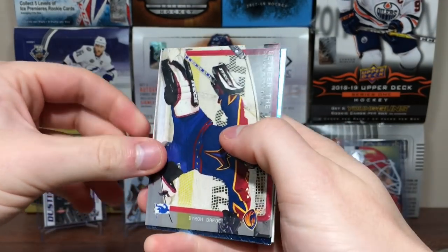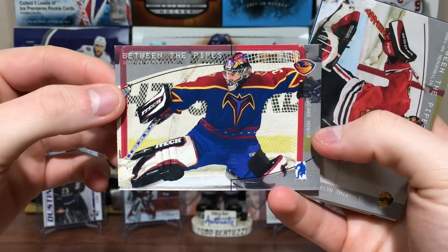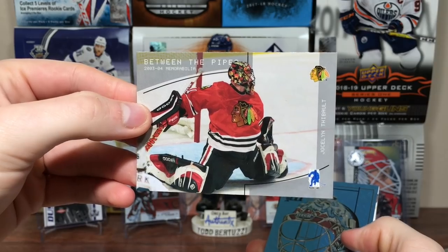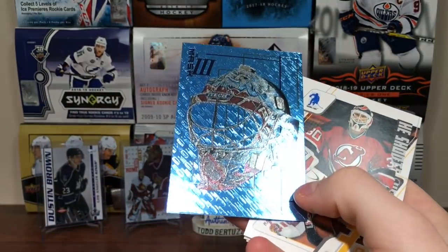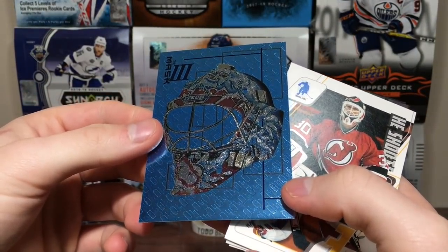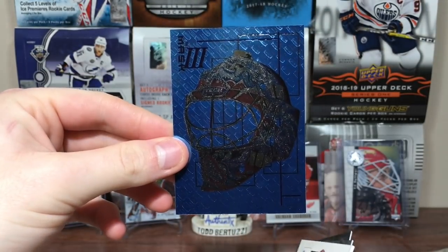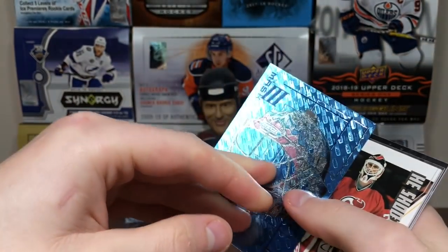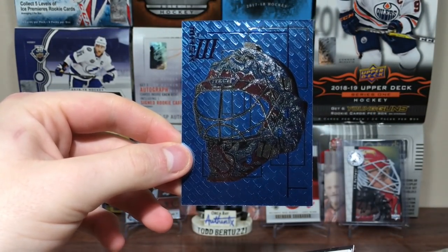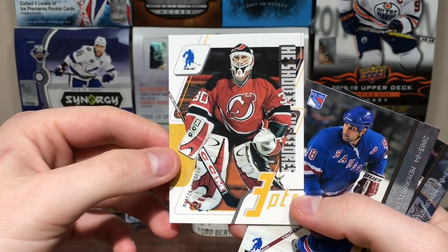Continuing on — we got another mask card. We got Byron Dafoe and Josh Linthibault. Looks like an Avalanche — is that Aebischer? David Aebischer mask card. So strike two on the mask cards — that kind of sucks. I want to get like a Hall of Fame goalie or a goalie I like. I don't mind Aebischer, but still, he's not a great goalie.